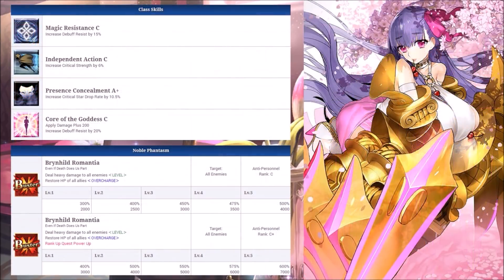Her passives are good. I wouldn't say she's a dedicated crit Servant, but she has an average star weight, so an increase in crit damage and star gen is appreciated. Her Noble Phantasm is an AoE that deals damage and heals her team — simple as that. You can use her attack buffs for more damage, but be careful because her defense buffs are connected.